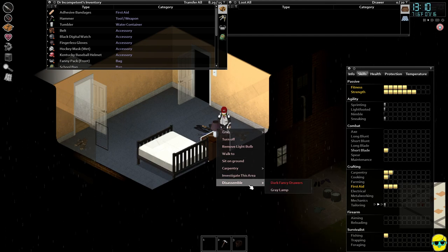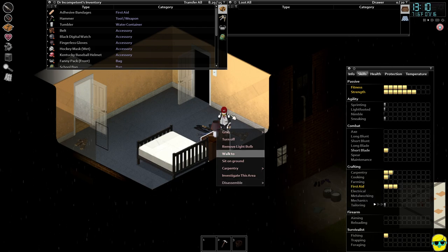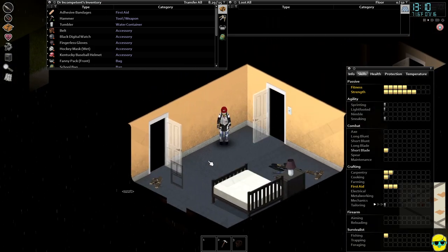If I disassemble it, I have a very low chance — only about 20% — to actually get what I want out of it, because my skill is so low. I'm not going to work on that for the time being because I want to go read my book.